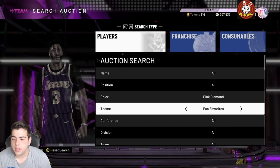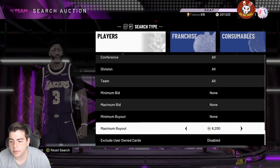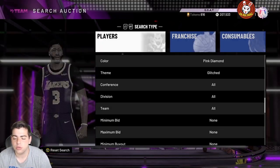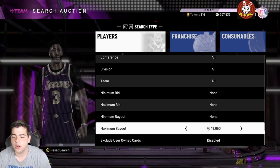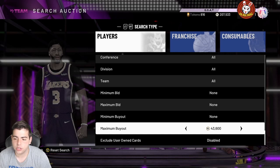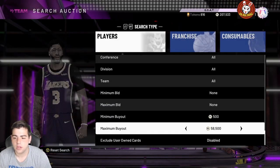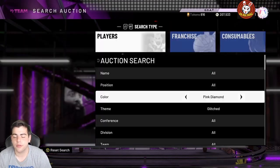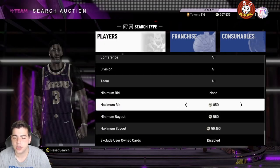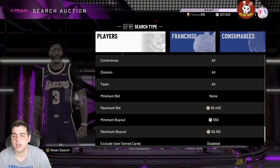Moving on — Wes Unseld isn't on the Flash 7 filter because he's on the glitched Pink Diamond filter. This filter is money. You can get so many cards for a very cheap price: Wes Unseld, Nikola Jokic, possibly Giannis — there's a lot. I'd definitely recommend trying this filter and refreshing. You can also make your maximum bid higher. This snipe filter has been good for a very long time.